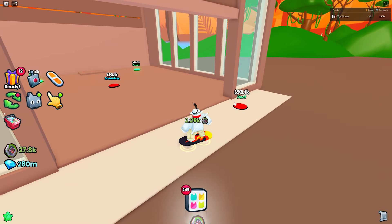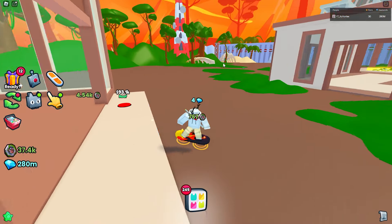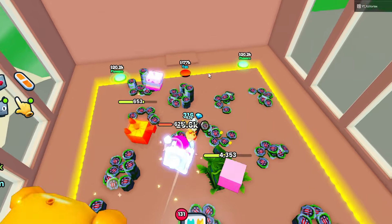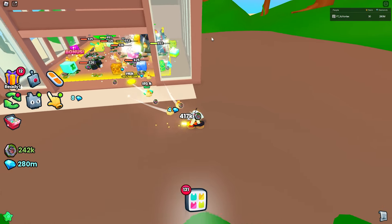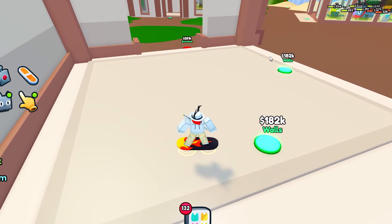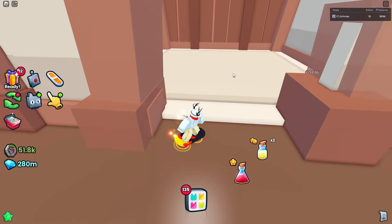For this third area, it doesn't even ask us to purchase the roof. We do not need to buy the roof or the egg luck or anything else. All we need to do is buy the breakables and the egg, and we can now move on to the next area. Just go ahead and buy all of the walls in here, and then finally the entrance. Then we need the roof.